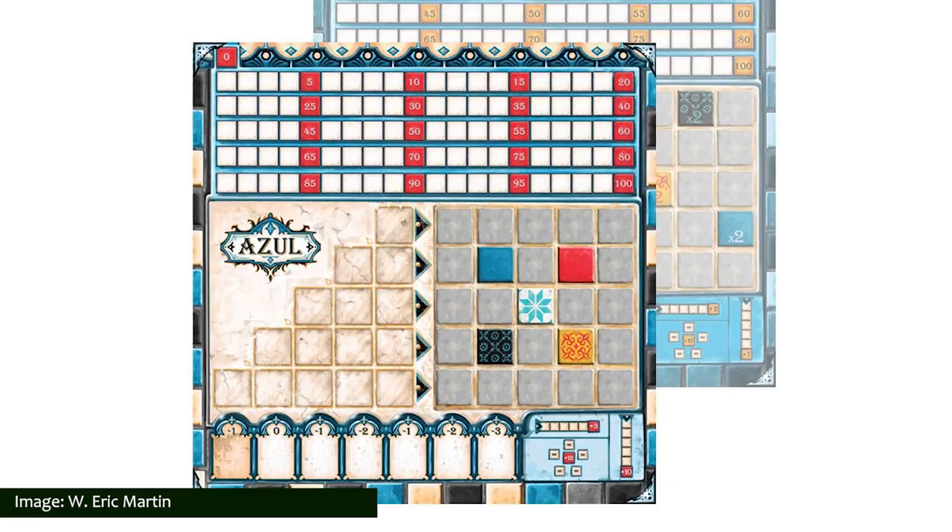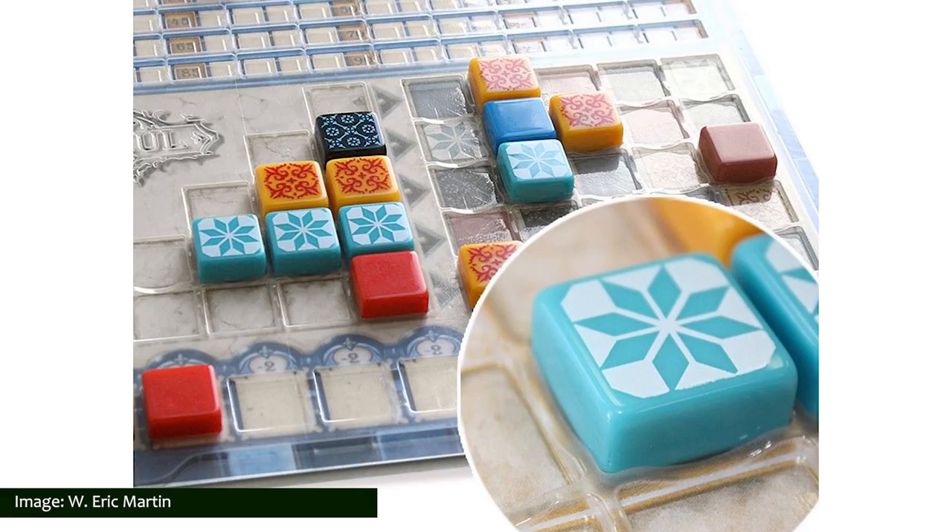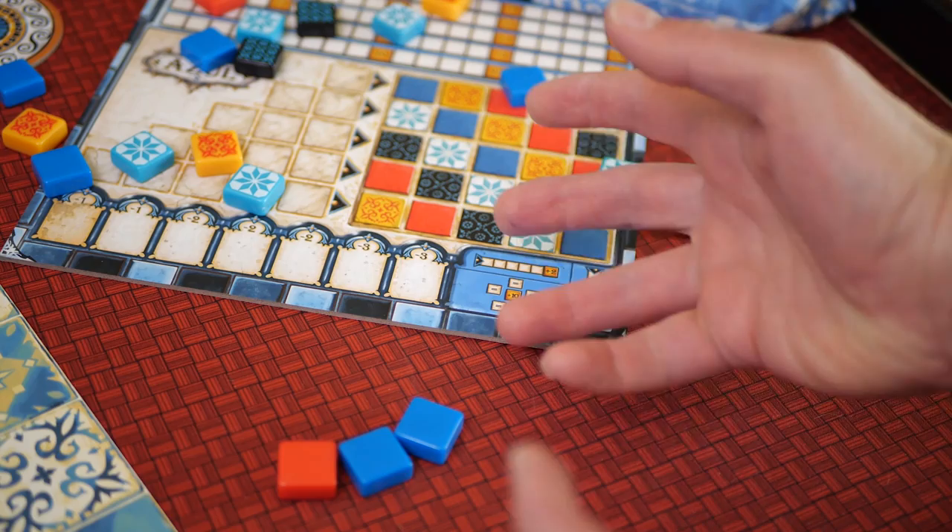Azul Crystal Mosaic is the newest expansion for the Spiel des Jahres-winning Azul, published by Plan B Games. The previous expansions being additional Joker tiles, specialty promos, and additional power cards. Introduced in this expansion are double-sided player boards, each offering new challenges and new strategic opportunities. Additionally, the Crystal Mosaic referenced in the expansion's title is actually a plastic overlay that has recesses in it to keep tiles from being dislodged and scattered violently across the table by players who accidentally bump, jostle, or otherwise nudge the table at inopportune times.